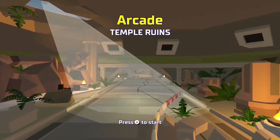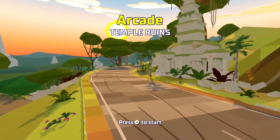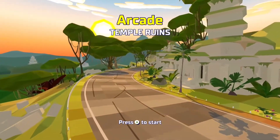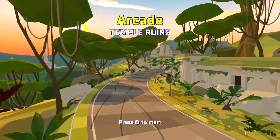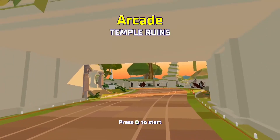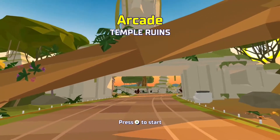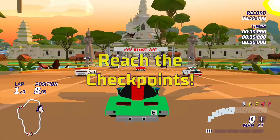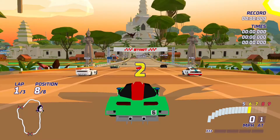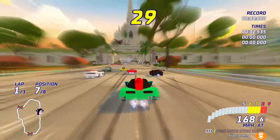It's actually not as low polygon as it was during the 90s, so they're definitely using modern technologies and modern modeling tools, but it's made to look like that. The driving experience is very simple — you basically accelerate and accumulate a gauge, something like a nitro, when you drift and control your car.